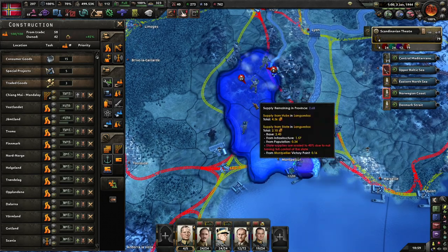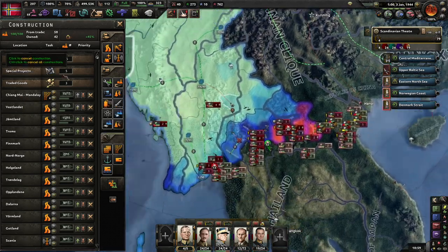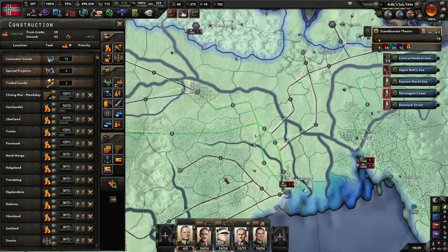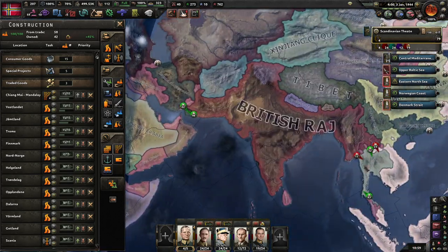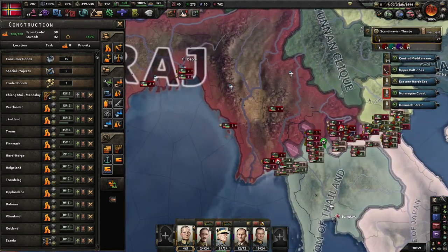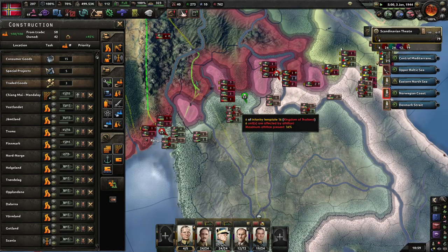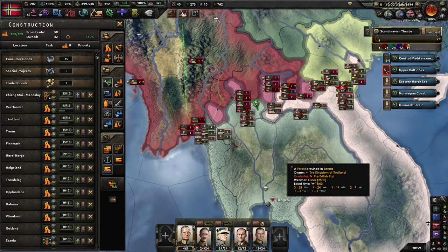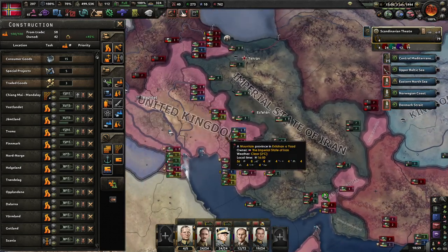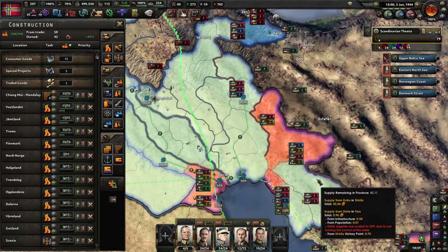That means we can get some supplies in here to help these guys — probably too little too late, but worth trying. The railway is coming along nicely. This area looks stable because the Japanese do not have much supply in this region, nor does Siam. This area on the other hand has completely stalled. I've built a few railways here to try and help.